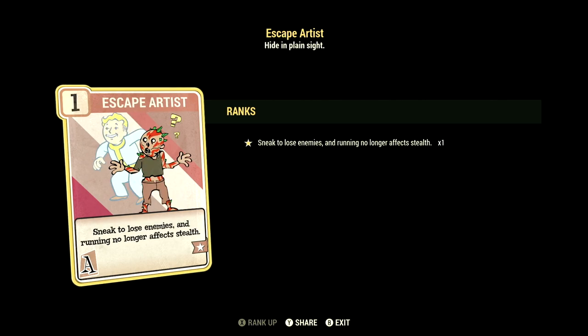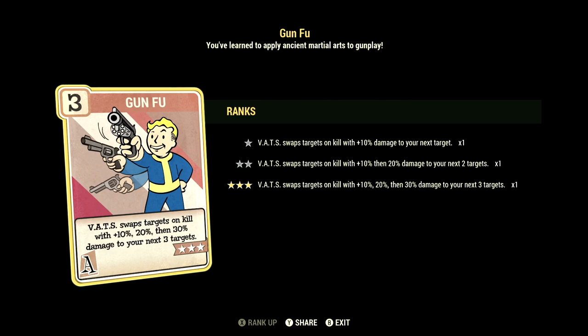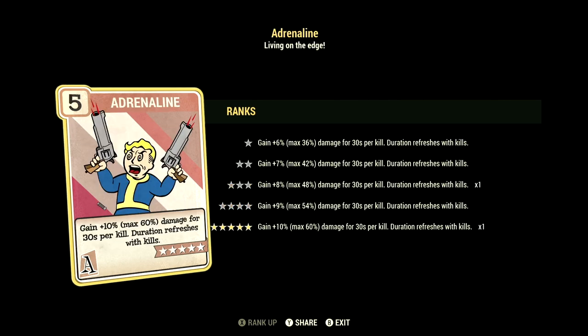We have Escape Artist maxed out — sneak to lose enemies and running no longer affects stealth. We have Gun Fu maxed out — VATS swaps targets on kill with 10%, 20%, then 30% damage to your next 3 targets. We have Adrenaline maxed out — gain 10%, up to max 60%, damage for 30 seconds per kill; duration refreshes with kills.